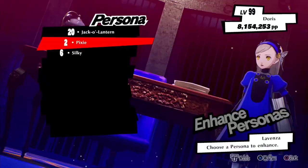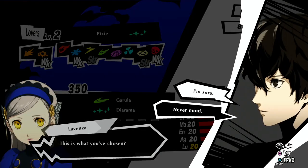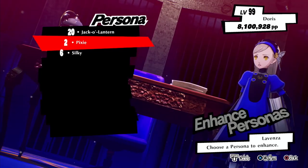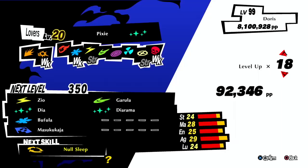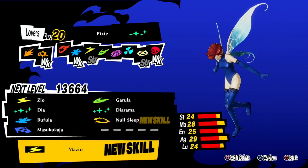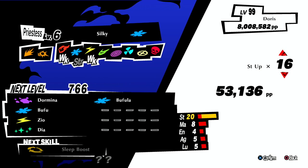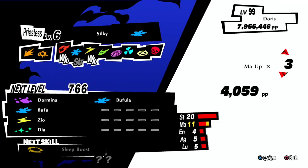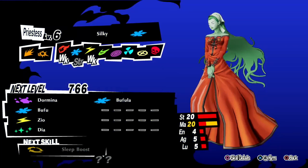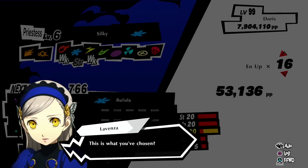At end game, when you're near level 99 and you've got a max compendium plus loads of money and a bit of PP already to get started. You really need a lot of money — if you've got a lot of yen, you can get PP from the registry by buying and deleting personas. If you need money, farming Metatron will give you a lot — a lot of yen, a lot of bond XP, a lot of level XP, a lot of items. Metatron is probably the best way to get money quickly at end game. I can farm Metatron in about 90 seconds and I've got another video on that if you need it.